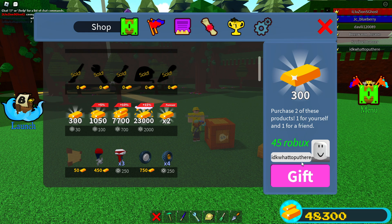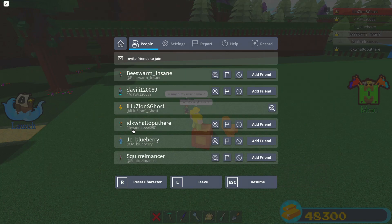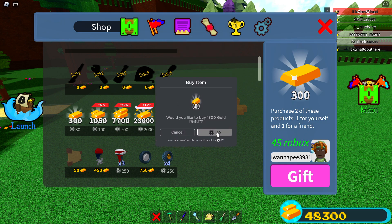We have his entire name typed out. Wait, that doesn't even look like him. Am I getting scammed right here? Is that his display name? Okay guys, his username is 'I want to pee 3981.' Bro ain't serious.